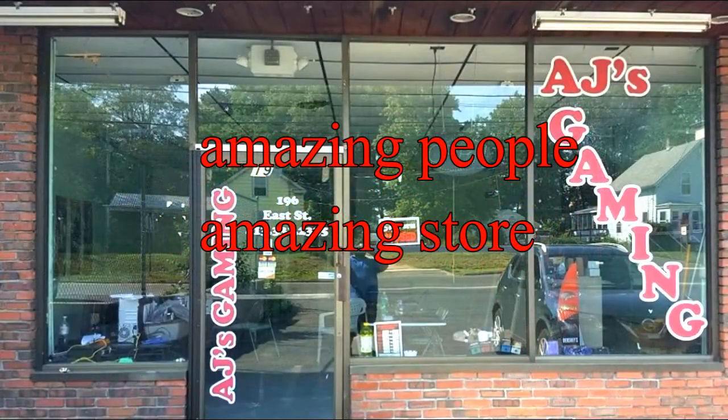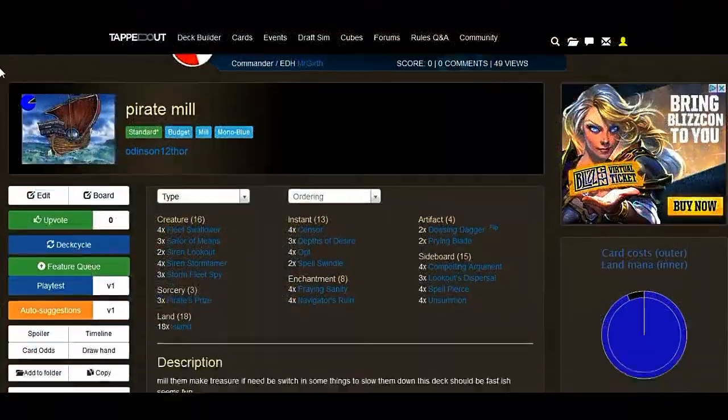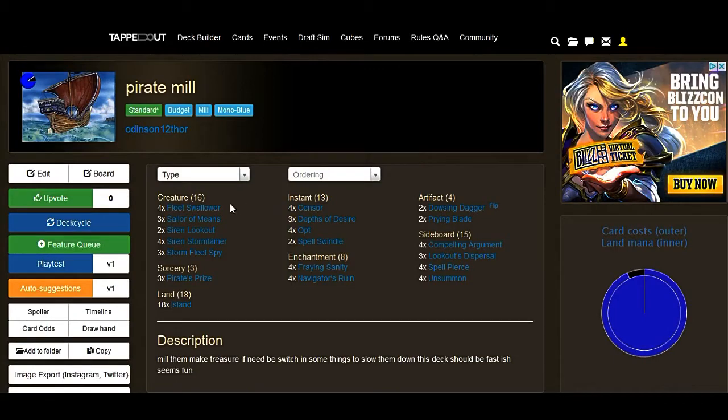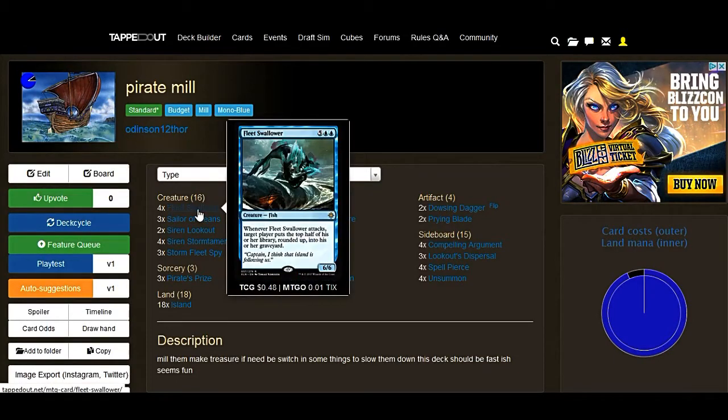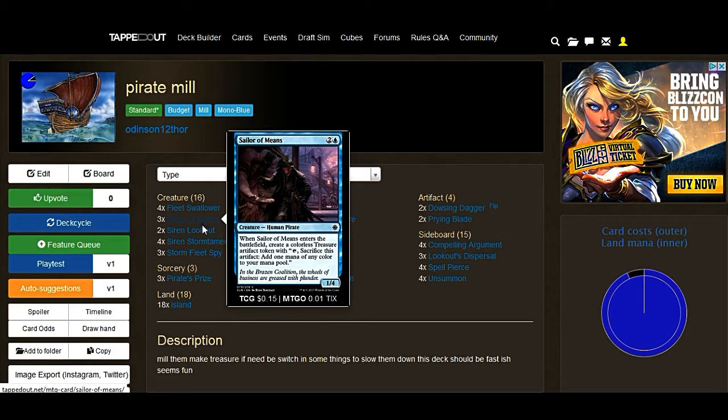Okay guys, we're looking into this deck. Hopefully you guys see it. Starting on the deck, we're gonna be having a Queen Swallow Herd — where this card goes, it just fills your opponent's library. It's awesome. Following that, we're gonna be having Sailors and Beans. What he does is he gives you treasures, and he's a decent walker. He's a 1/3 bird, but you get one treasure back, so he's only ready to draw.